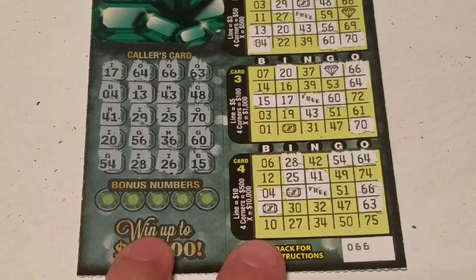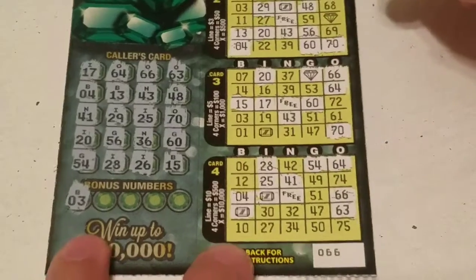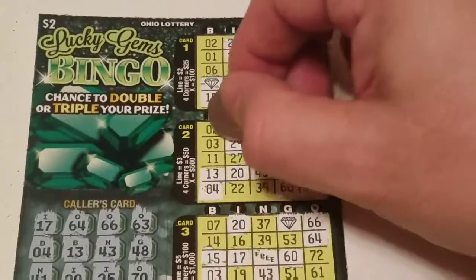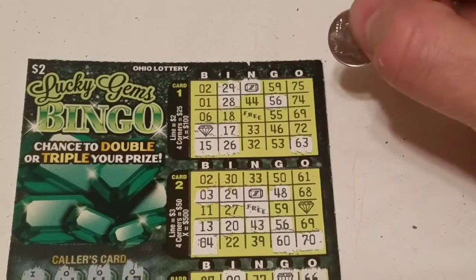We just have our bottom bonus ones to do. B3 — no three there, there is a three here, and no three at the top.